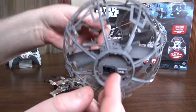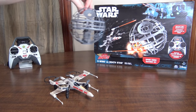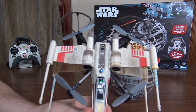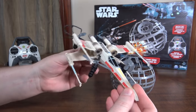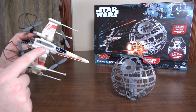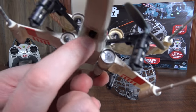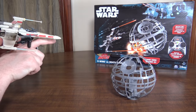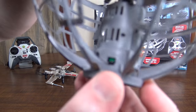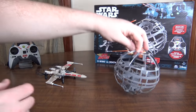It just hovers on its own and uses a bunch of infrared sensors to hold its height. If you put your hand under it, it'll go up and whatnot, so this just kind of autonomously flies in place. The X-Wing is a little micro quadcopter, and it's so cool to have a little quad X-Wing. They can actually laser fight — you fly the X-Wing, pull the trigger, and shoot infrared beams at the Death Star.